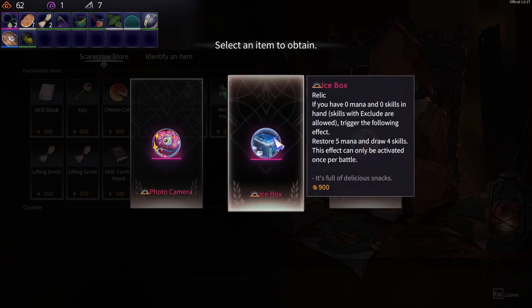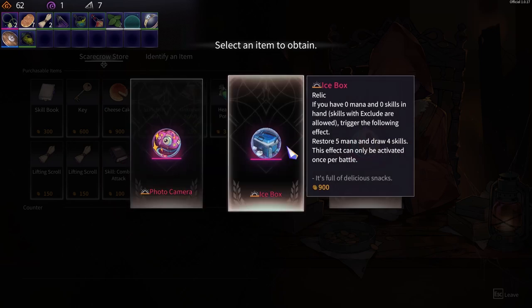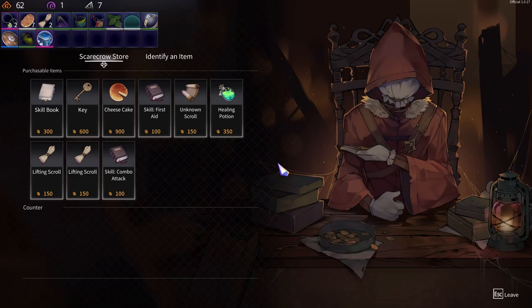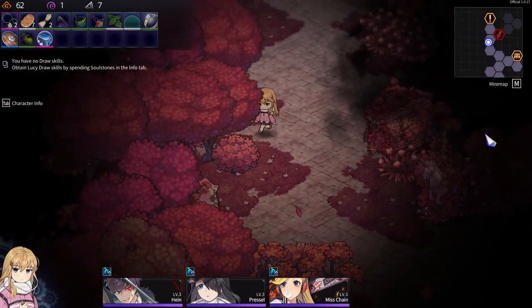By exchanging — zero mana, zero skills — that restores your mana. For four more mana you get one random reward, I think. Okay, so I have a relic now. That'll probably work.